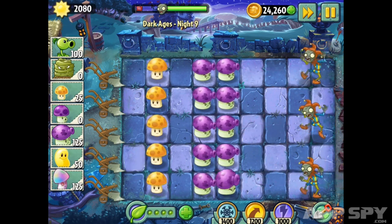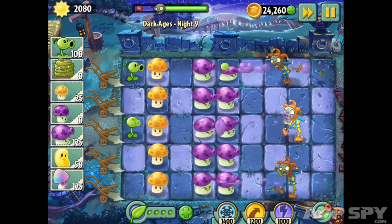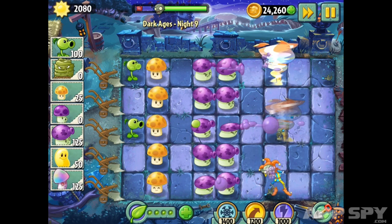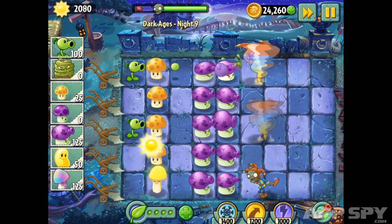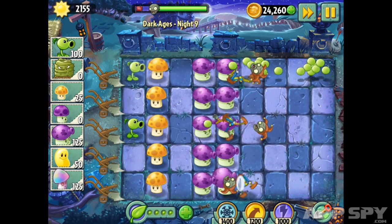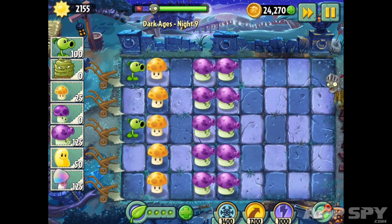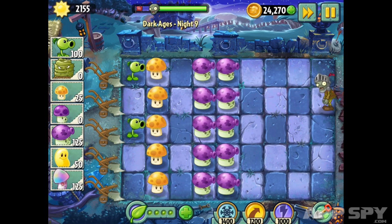Next is the jester zombie. The jester zombie can actually pick up projectiles — so as I plant pea shooters, he'll pick up the peas, spin around, and throw them back, actually damaging your plants. If you throw a lot of projectiles at him, your plants get damaged. The way to combat that is with the Fume Shrooms, since you can't really pick up fumes to juggle them, so your plants stay safe.